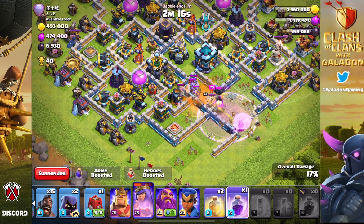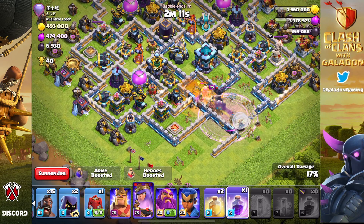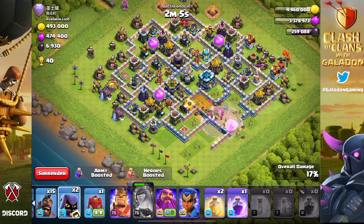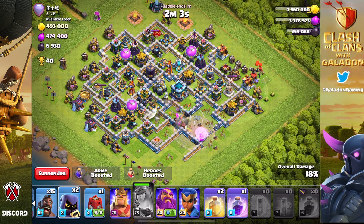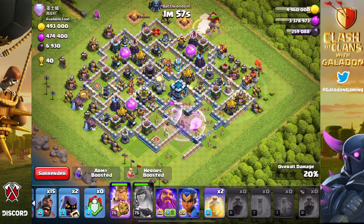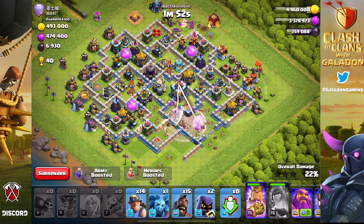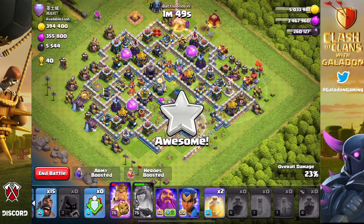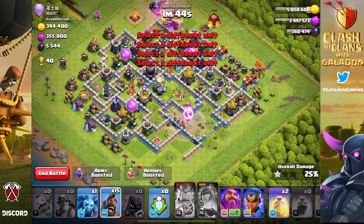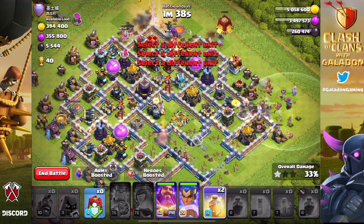Right here I could have, should have, would have dropped a Headhunter in after the Barb King, but I panicked and was too worried about everything else going on. That would have made a huge difference — maybe the Headhunter would have at least mitigated the damage output from the Barb King. I feel there could have been better use of the Headhunter. It looks cool, sounds amazing — it targets heroes — but to the average player, I just don't see massive utility in most situations.